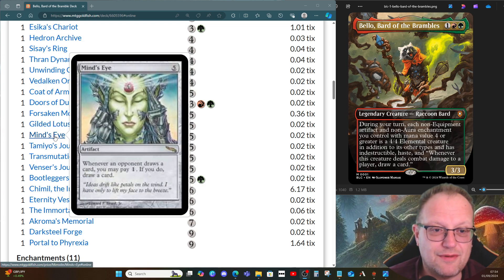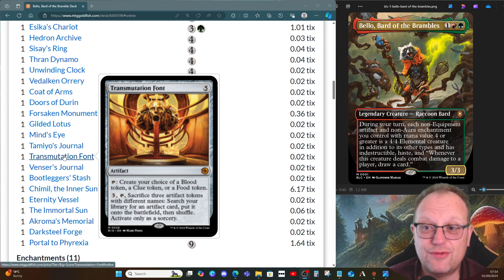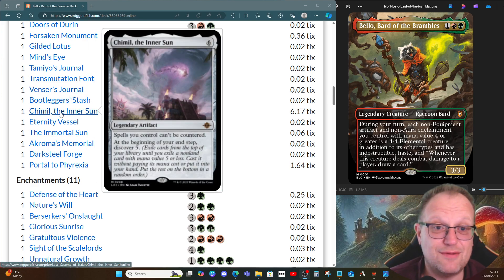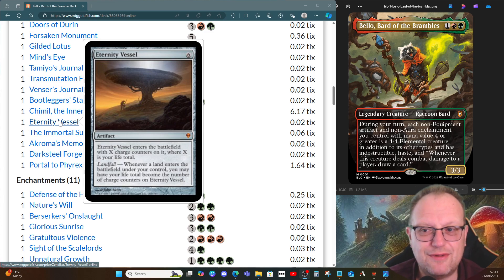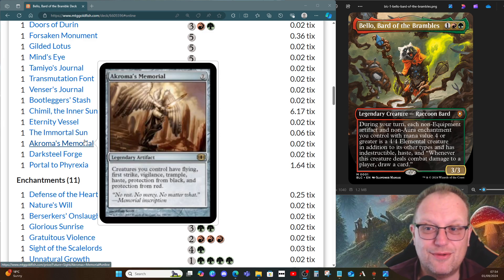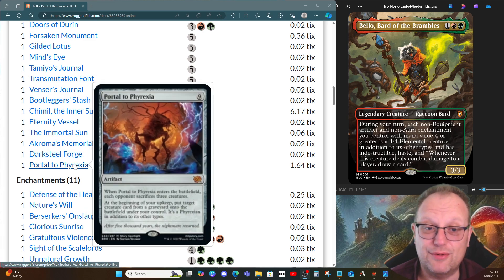Mines' Diamond for card draw. Tamiyo's Journal for those clue tokens to go and find things if we need to. Transmutation Font gives us food tokens to keep us alive. Venser's Journal to make sure we have no maximum hand size and life gain. Bootlegger's Stash for extra treasures. The Inner Sun just to discover and see what we hit. Eternity Vessel lets us reset our life total if needed — I could have gone down a proliferate theme to build up X counters on it. Immortal Sun shuts down all planeswalkers, pumps our creatures, makes spells cheaper, and draws us cards. Chroma's Memorial means our elementals fly. Darksteel Forge makes everything indestructible. Portal to Phyrexia clears the board.